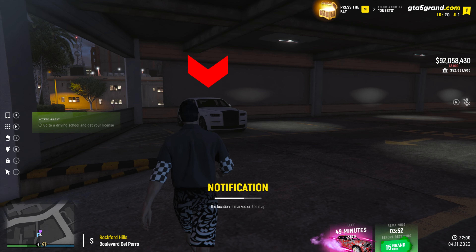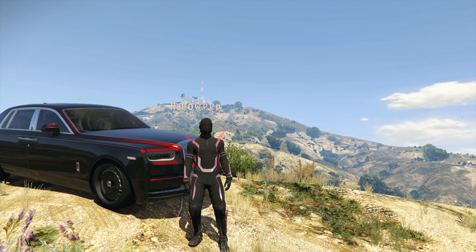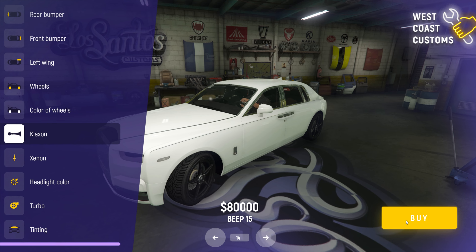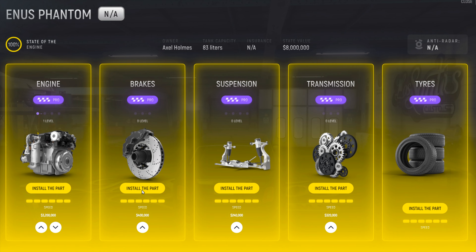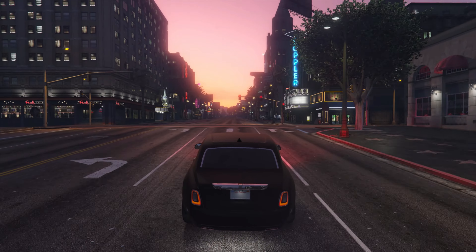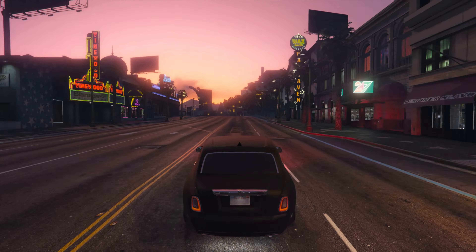Once you've got all the statuettes, you can actually just go to the car dealership and get your desired Phantom for $8 million. I'm going to show you what it's going to look like after the tuning and you're going to be blown away. We're going to put some cool wheels on it, give it full tinting, and of course all the chip tuning parts. I need speed — I need more speed. It doesn't have the fastest acceleration, but the top speed is very good.